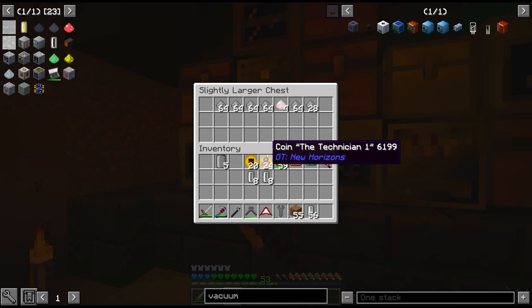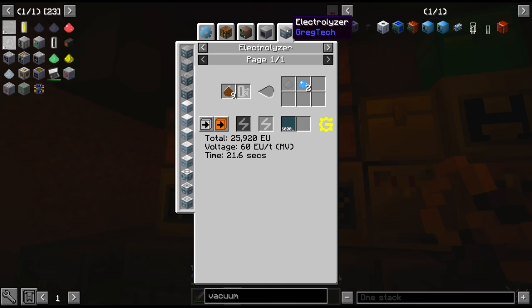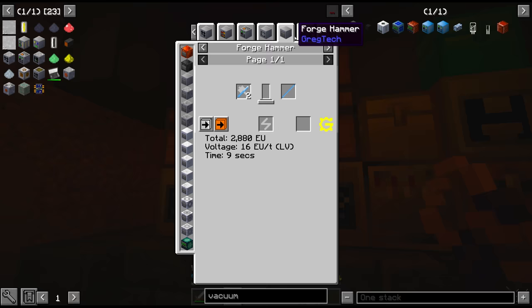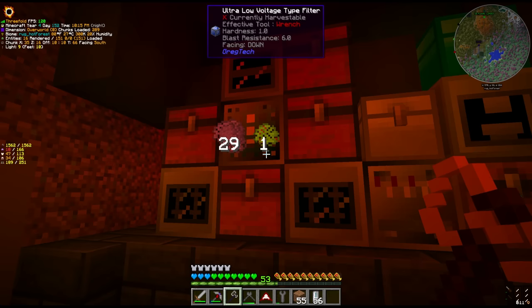We can also get manganese from pyrolusite, which is something that also comes from spesartine veins. I've actually been ore washing it since we get a chance at chrome. I really want to send it through a thermal centrifuge for tantalite. Tantalite we can electrolyze into tantalum dust, and tantalum rods - actually tantalum bolts - are needed to make basic capacitors from Ender IO. So I definitely want to save this.